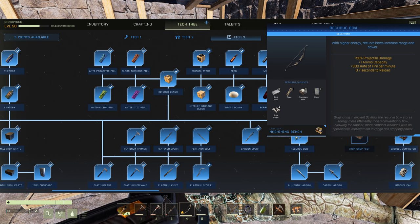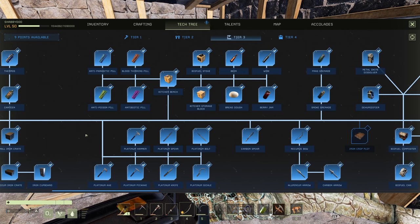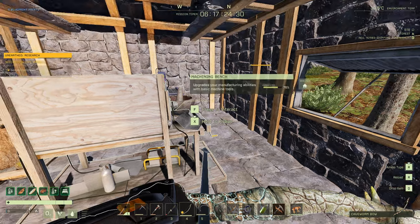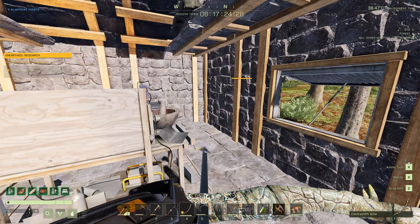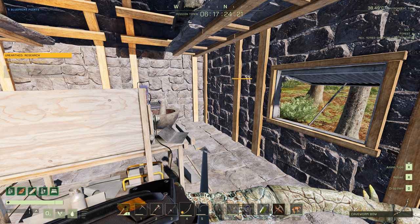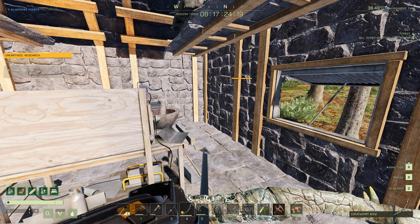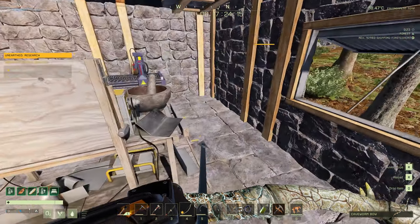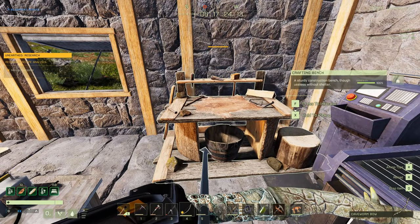So how do you get this amazing bow? In the upper right corner you need to go do the new mission called Unearthed Research. I don't want to spoil it for you, but you've got to go do this mission, bunker down, finish the quest — and part of the quest is to build the new items.